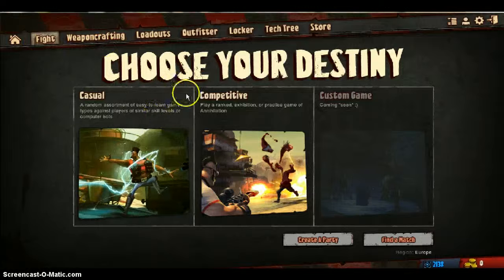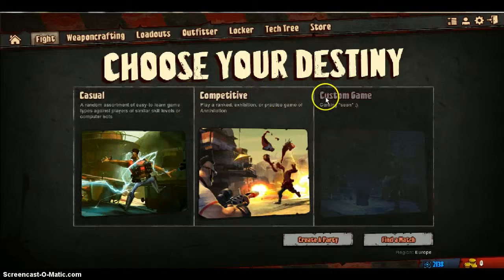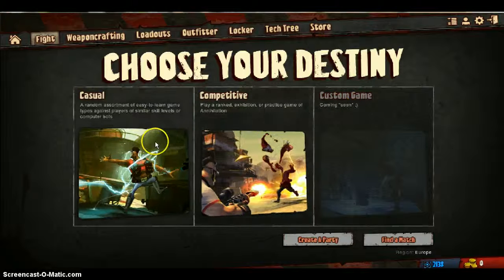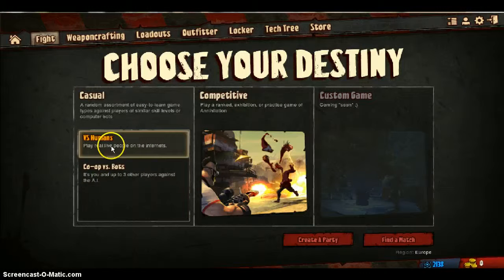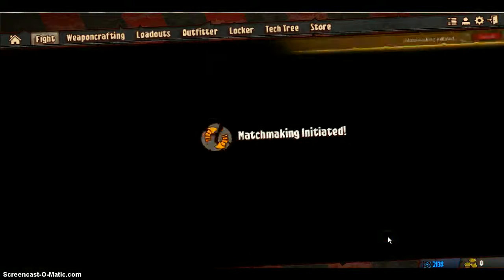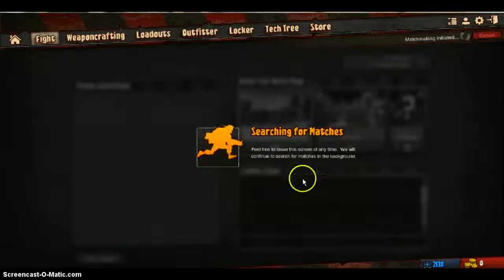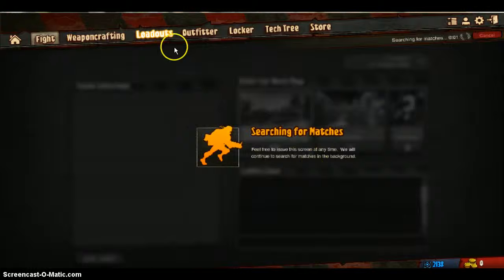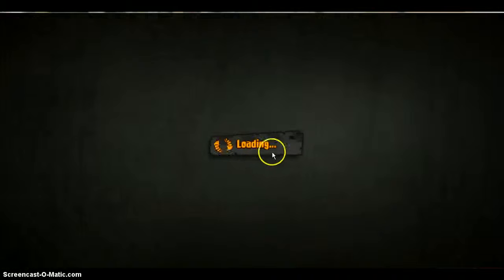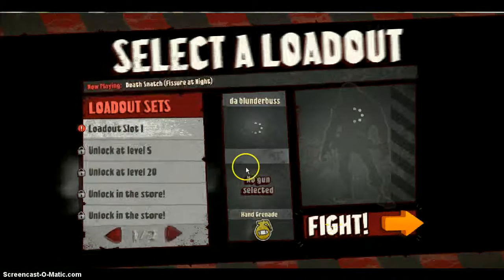You click Fight to get into a battle and then you have casual, competitive, and custom game. Custom game isn't here yet, it's coming soon. So we've got competitive and casual. We're going to jump into casual and go court versus bots just because it's quite easy. So we're searching for matches now. Quite a nice game — not the best graphics in the world, but still a pretty good game.